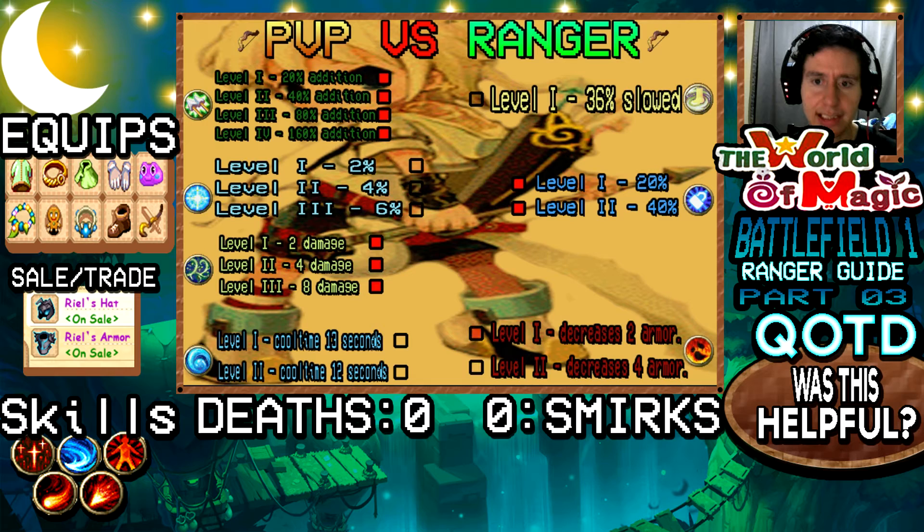This is the best skill build when you're going up against a ranger. And of course, Shift — you do not need Shift here. So the best build is Thorns 3, Double Shot IV, Imp 2, and Weakness 1.